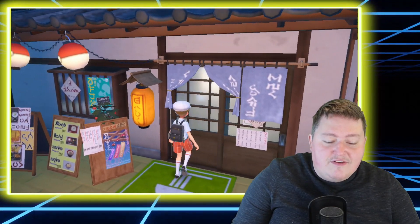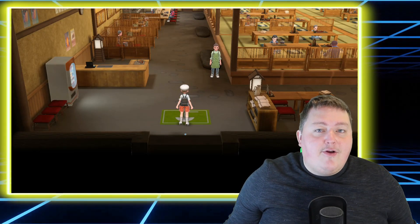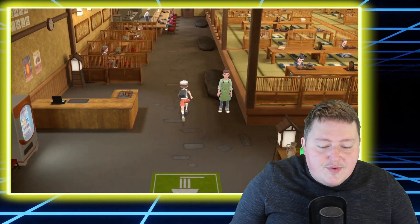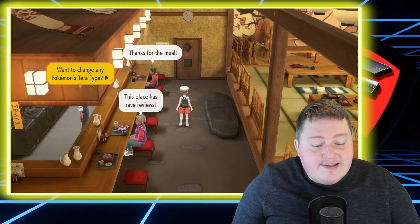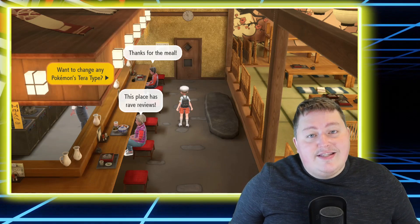One of the features they have is really awesome. So in order to change your Pokemon's type, once you go in there — the first time you come in here you're going to have some gym stuff you have to deal with. Once that's all done, all you have to do is go back to the sushi bar area here. And as you can see, he says: do you want to change your Pokemon's Tera type? And we're going to do that. In order to do that, you are going to need something called Tera Shards.